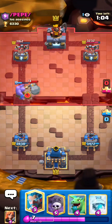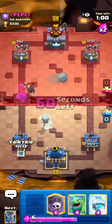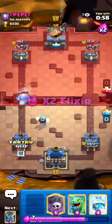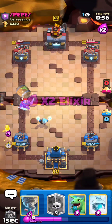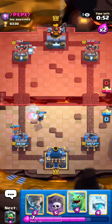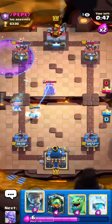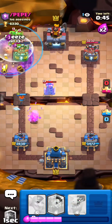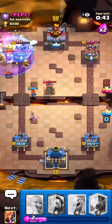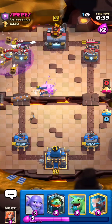A bait player will always do that when they have a tesla or inferno up — they'll always try and princess the bridge. I'll hold valkyrie in case he goes goblin barrel. He's actually going to the left this time — I saw that. Dropping valk, going in for a naked graveyard, then tornado freeze because I don't think he has a good response for that. And he definitely did not have a good response for that.